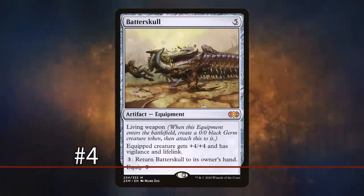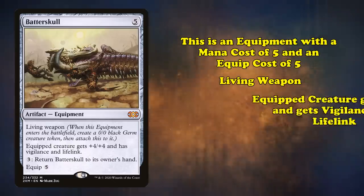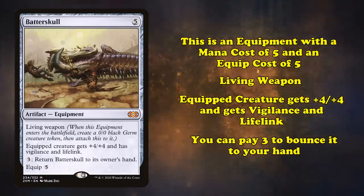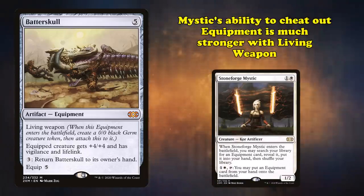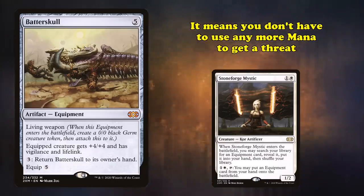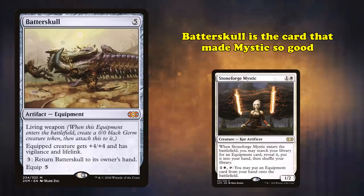At number 4, we have Batterskull. This is an equipment with a mana cost of 5 and an equip cost of 5, has Living Weapon, gives the equipped creature plus 4 plus 4, Vigilance, and Lifelink, and you can return it to your hand for 3 mana. This is the equipment a lot of people think of when they hear the name Stoneforge Mystic. The Mystic's ability to cheat an equipment to play is much stronger with Living Weapon, because it means you don't use any more mana to get a threat. But Batterskull is the card that made Mystic really good, because it made the Mystic a huge threat by letting it cheat a really big creature onto the field.